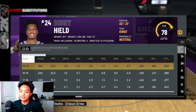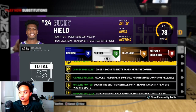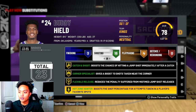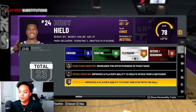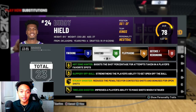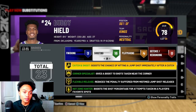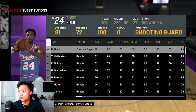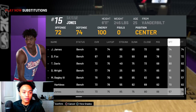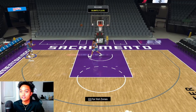Another thing to look at is badges — you can't control them in Play Now Online like you can in MyTeam, but it's nice to know which players have good ones. Good badges include corner specialist, catch-and-shoot, flexible release — which will bail you out if you're not great at greening — hot zone hunter, steady shooter, green machine, and range extender. For finding my lineup and shooters I go straight to the ratings and look for guys with at least around an 83 three-ball and up.